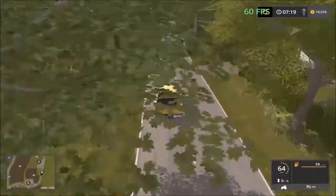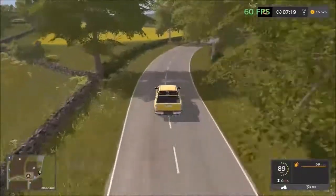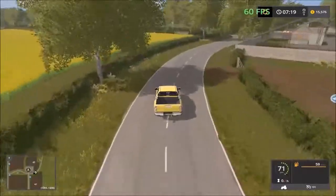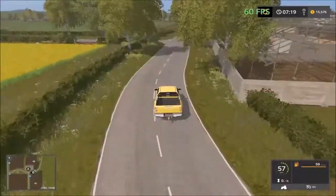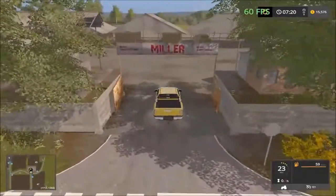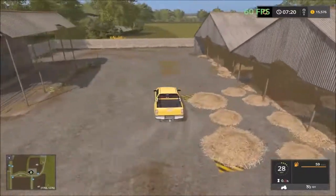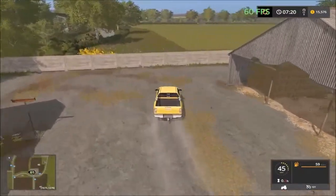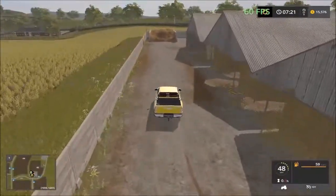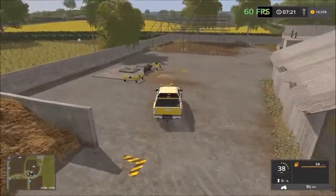Next we have the sell point at the junction. Over here we have the Miller - this looks like a straw sales point. Yes, only straw and manure - liquid and solid manure.